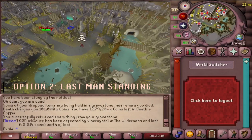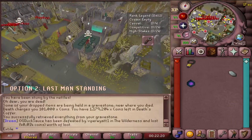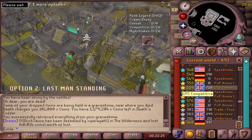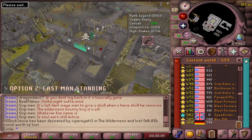Option 2: Last Man Standing. You can lose a Skull with Last Man Standing one of two ways. You can either go and play a game out and lose it that way, or you can hop to a Last Man Standing world, go upstairs to the casual play portal, go through the door, and then log out while inside. When you log back in, you will be unskulled.